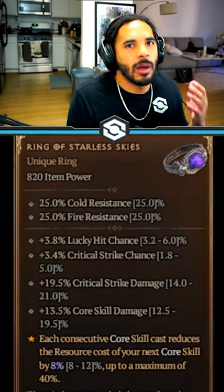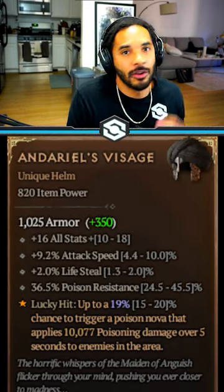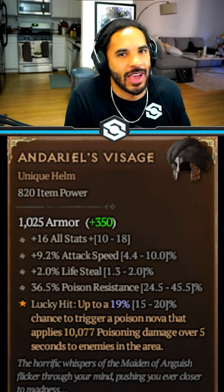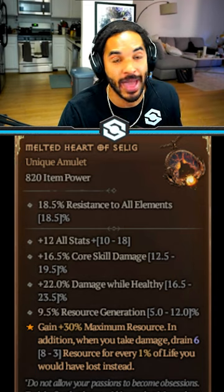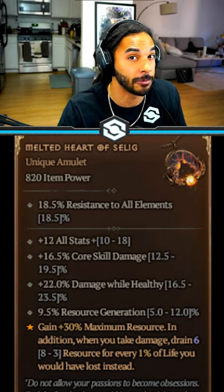Here's the Ring of Starless Skies, with phenomenal stats, making it so your core skills cost so much less resource. On Dario's Visage, the helm has a proc to do a ton of AoE damage and damage over time to everything around you. The unique amulet gives you a raw 30% to your max resources, and instead of taking normal damage, your resources are drained first instead of your HP.